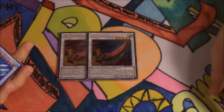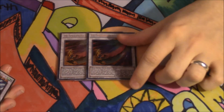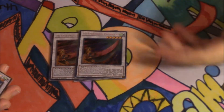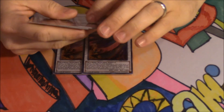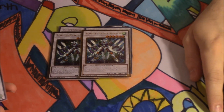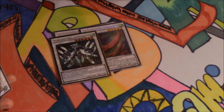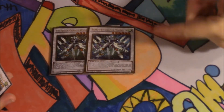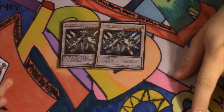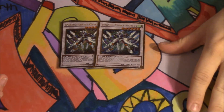Two High Speed Roid Chambara. It's really easy to put a Chambara, a Mecha Phantom Beast token, and a Tetherwolf on the field first turn if you have the right hand. Two Stardust Charge Warrior — he can attack every Special Summoned monster on the field, and when he is Synchro Summoned, you get to draw a card. He's a level 6 and really easy to make, and really useful.